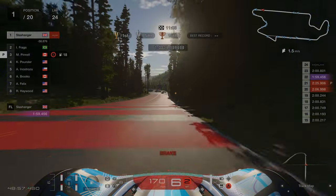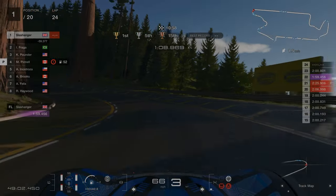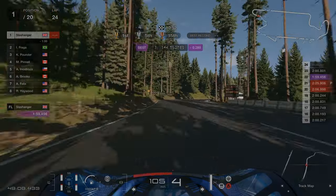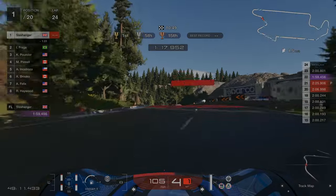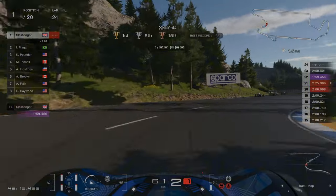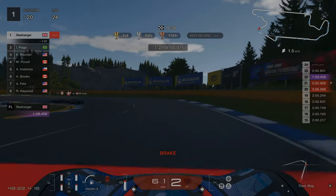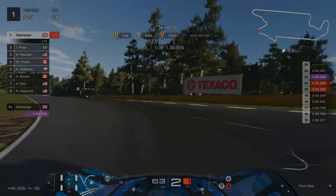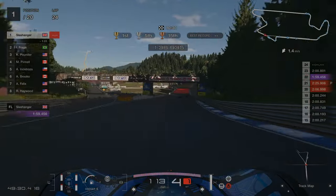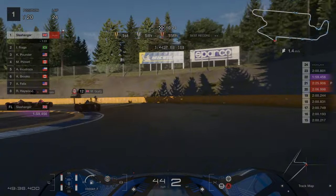When we get to the end of the straight we're braking about 150 metres before we get to that orange sign, and then we're going wide on the entry. Just be mindful of lapped cars around here because they will not give you any room. We're going to use a lot of the inside kerb here. Coming up to the two final corners we're going to go as wide as possible and then turn in.